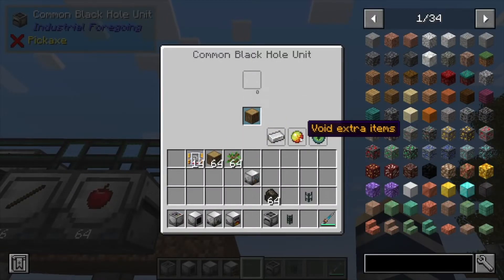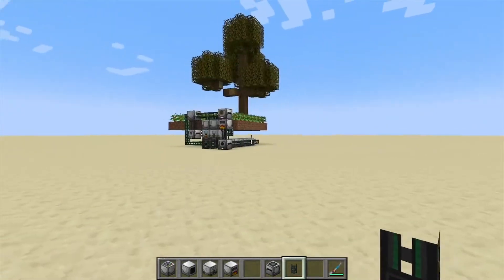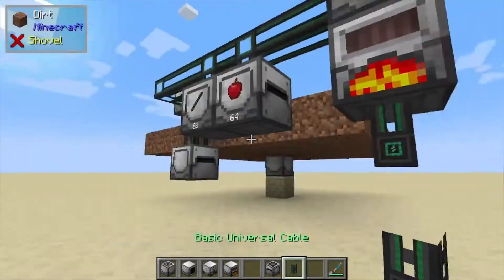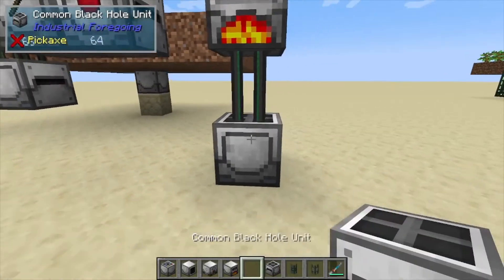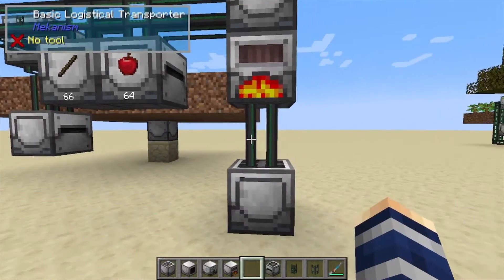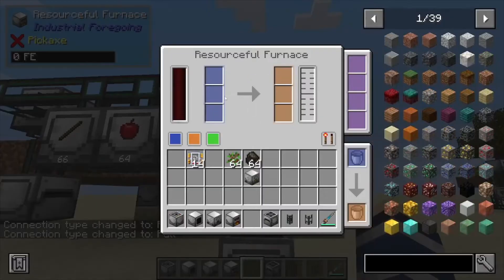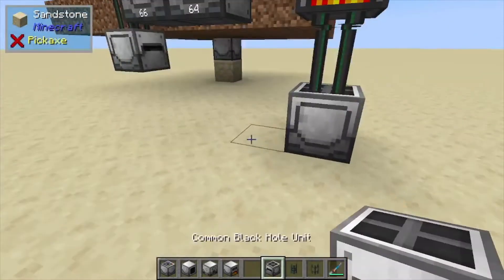We can also put a filter in there — we are going to void extra items but we can click on that later. From here we want the same thing: it goes directly down into our resourceful furnace. Below that we do the same as before — put our transfer cable down into another black hole unit, and this one is going to be filtered with charcoal so it only allows charcoal to come through. Now that's basically the setup for this section. We need to link them all up, power them, and configure this to pull the charcoal out once it's done cooking. We can see our input — select that to pull — so it's automatically going to pull items from the top and once powered it'll handle all of that.